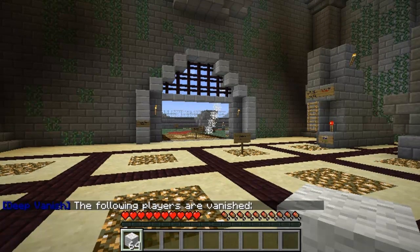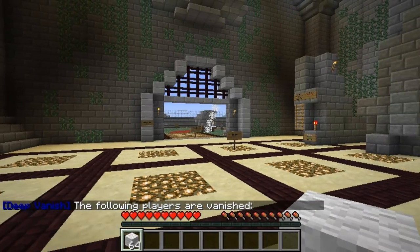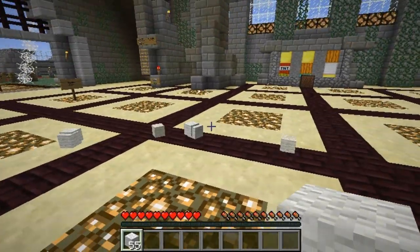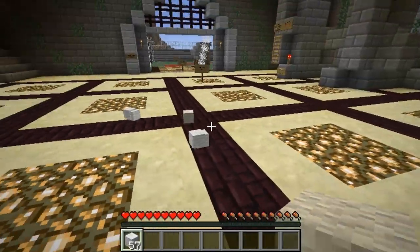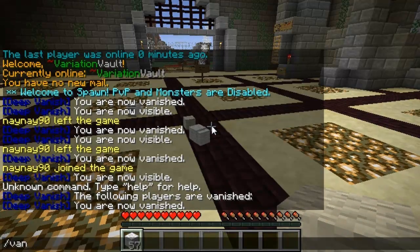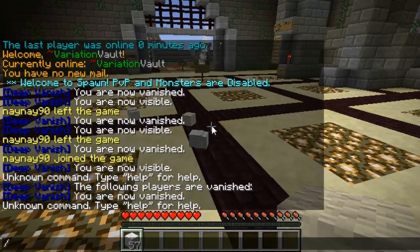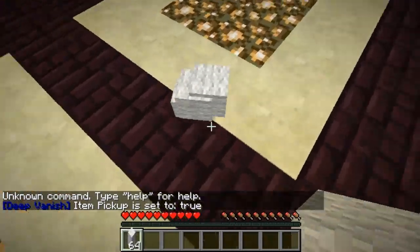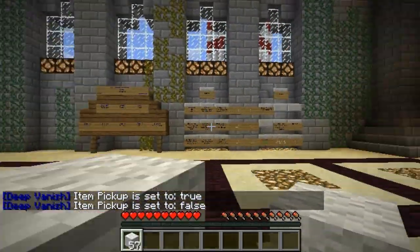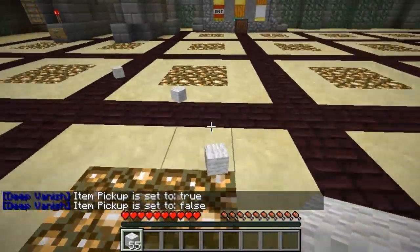If I throw a load of blocks on the floor, you'll see that you can toggle on and off whether you want to pick up blocks. At the moment I'm not invisible so they pick up fine. If I turn myself invisible and do van pickup, it will toggle the setting — set to true means I can pick up items, do it again and it sets to false, so walking over items won't pick them up.